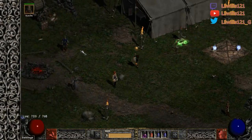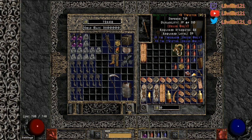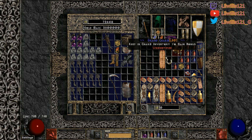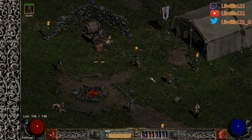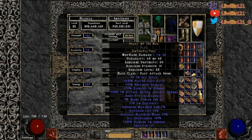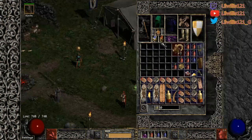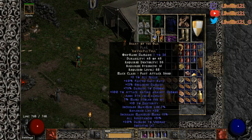The great thing about this build is it is a plus-skills build, but you can literally use just about anything you have available — that's why it's great to start out with. I'm currently using a Hoto. This one is a 31 all-res. I've got max res here — the more res the better. You can swap out different pieces to hit your max res, but I'm using Hoto in the main slot.